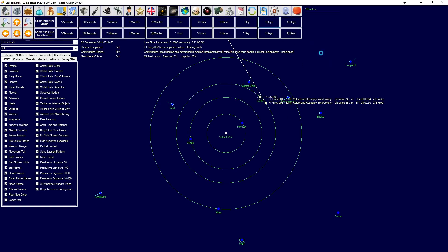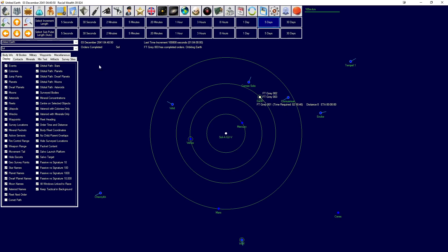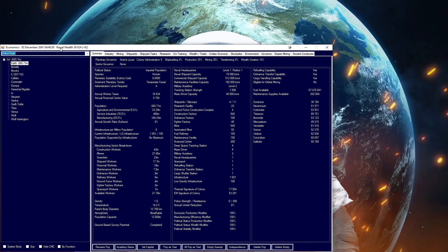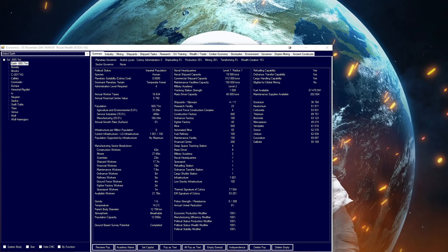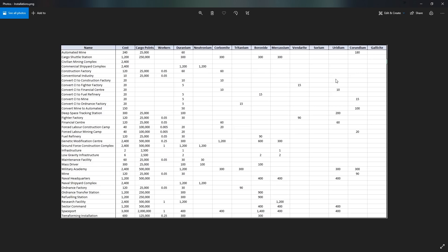We are going to advance time a little bit so that we have two of our freighters that are ready, and we're going to give them some orders. We're going to need them to ship infrastructure. Let's find out how much infrastructure we actually have - sitting on Earth, 1,001. The question is, how much infrastructure can you fit in a cargo hold? I believe the answer is like 10. A cargo hold will hold 25, so we can fit 10 infrastructure into a cargo hold.